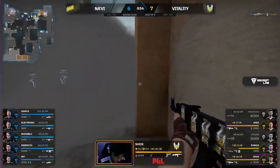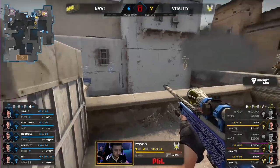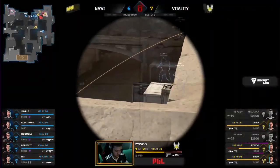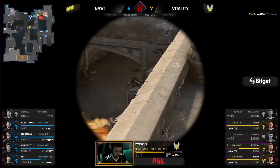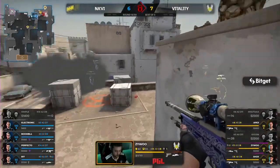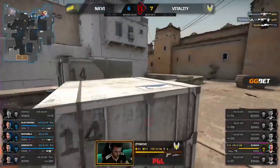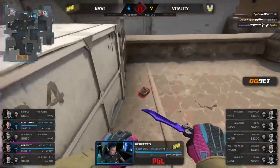Heavy disadvantage for Vitality — bomb now ticking in their favor. That smoke will delay them. Zywu patrolling. And it's a first onto Simple no less. More required — using that smoke to his advantage. Long pressure. Shox is flanking spawn, going to come behind the mid doors. He can win the round — all on Shox. Electronic's ready. And so are Na'Vi. Zywu with it all to do. My god — he hits three of them.